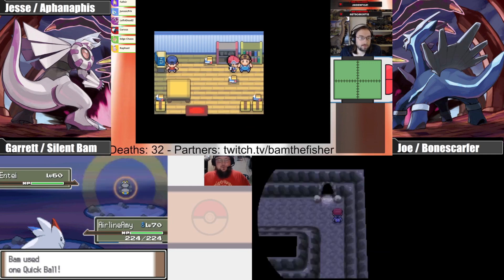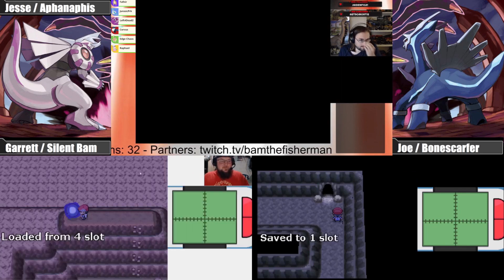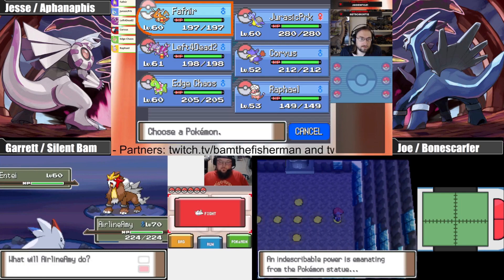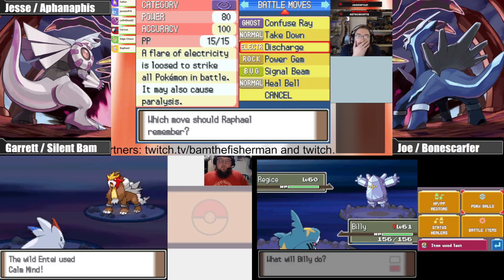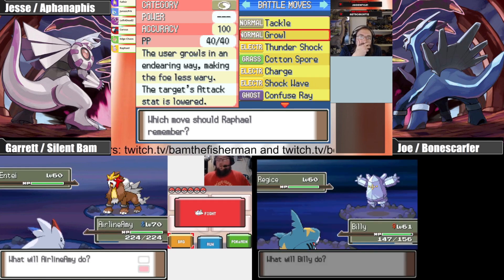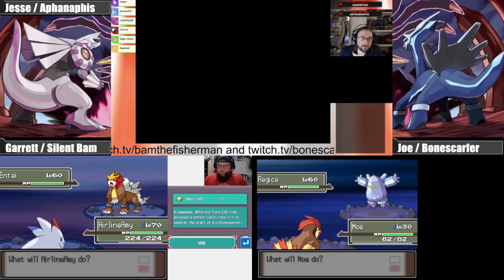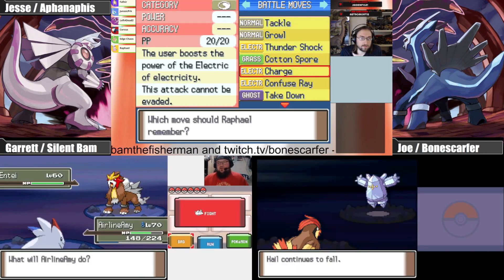The art style and their character choices — April bothers me. The only things I care about April are: red hair, yellow garb, and reporter — and the Michael Bay live-action couldn't even get that right. One out of three in the new one. She's a redhead high school student who's in charge of the school newspaper — which is on point, I guess.